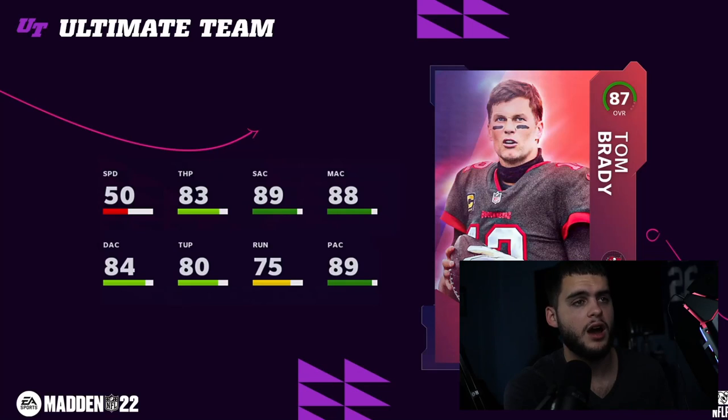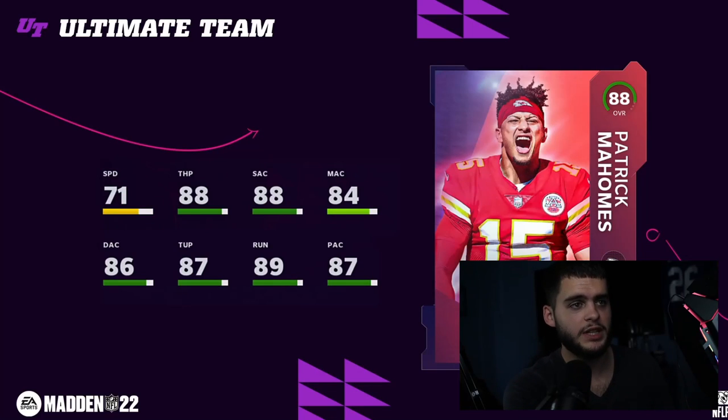If Mahomes' passing stats are anywhere near Brady's, you're obviously taking Mahomes because he's going to be more mobile. Brady's not bad powered up though — with an elite passer on the team he'll probably get short and medium above 90, as well as play action. His deep may fall short by one or two points, which you could work on with strategy cards — we'll get into that later.